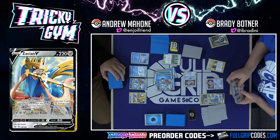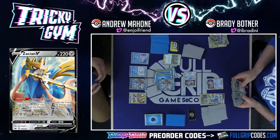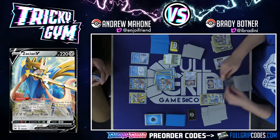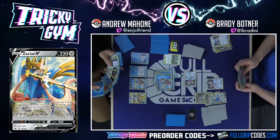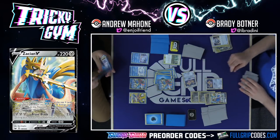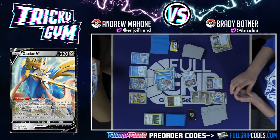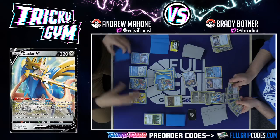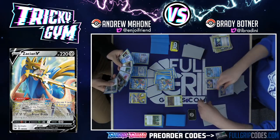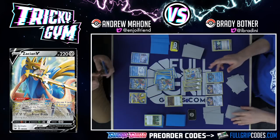Brady gets Cynthia and Katelynn — that'll do it. I'll put down the Shrine of Punishment. I'm not exactly sure if I play enough energy in this deck for recovery to withstand what's about to happen — losing my Keldeo V with Zacian V doing 260 damage and taking a bonus prize. Even without the Altered Creation, even without the Ultimate Ray, the deck is still absolutely insane.